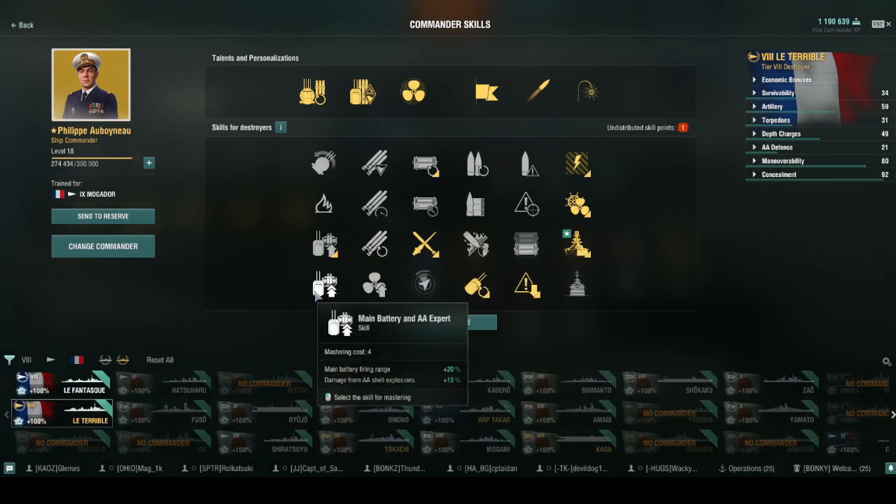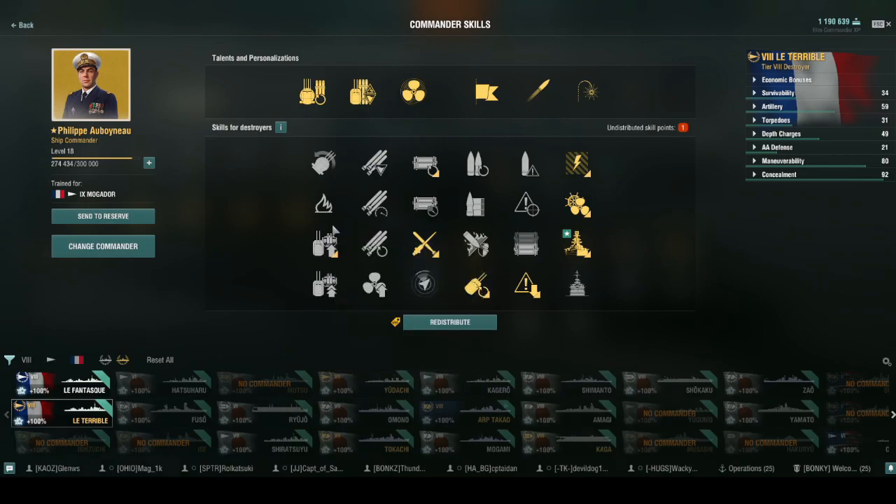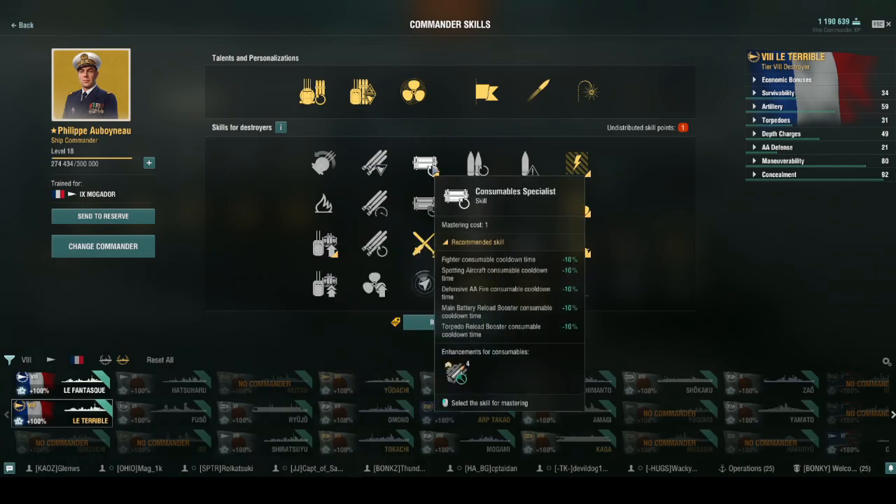Adrenaline rush at 3 points, main battery expert plus at 4 points, and battery specialist plus at 3 — that leaves you with 2 points. So what do you use? Consumables specialist, for the reduced cooldown on your main battery reload booster. That is the lighthouse build.